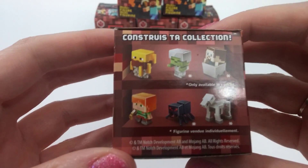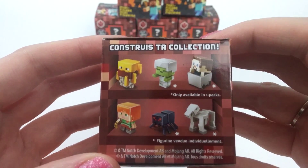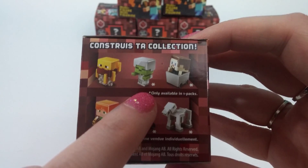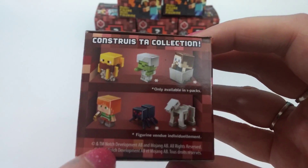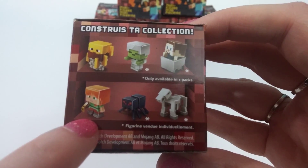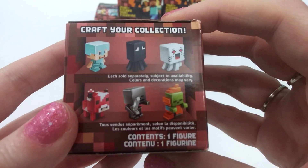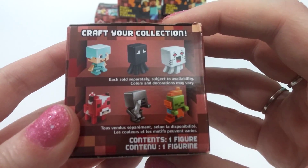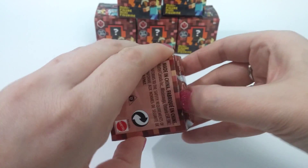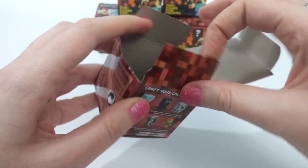Here are the six that you can collect: a little guy in a cart, this little — is this a creeper? I'm not sure. A spider, a skeleton horse, I'm not sure who this guy is. There are six more you can also get. If you guys know the names, you can comment below and let me know, because I don't know any of them.